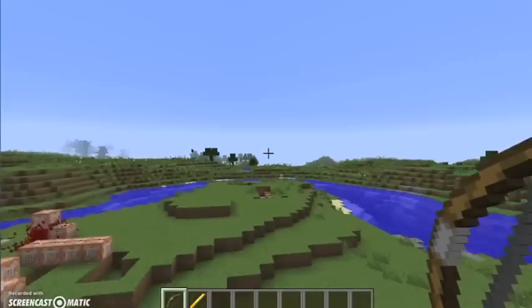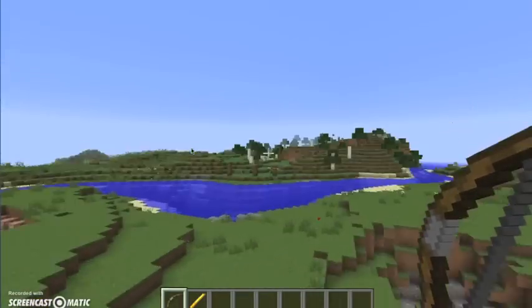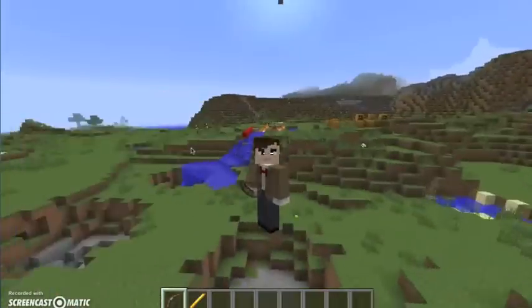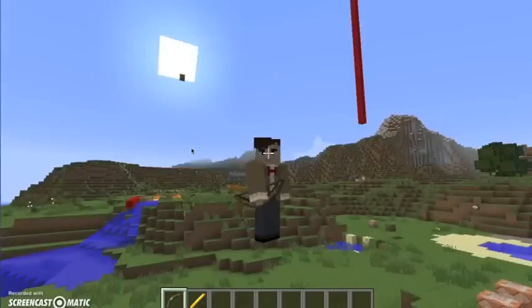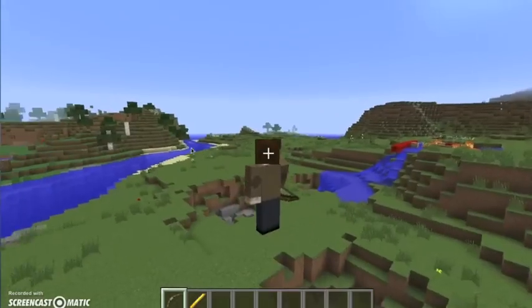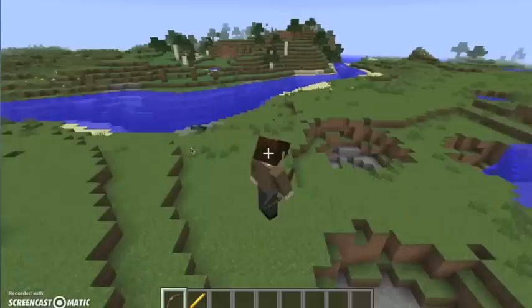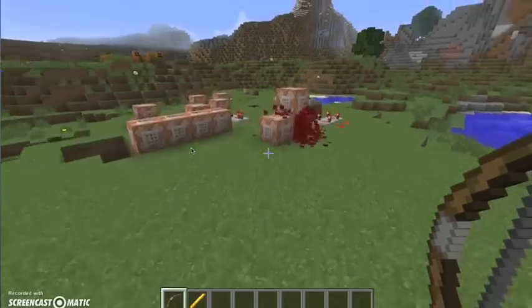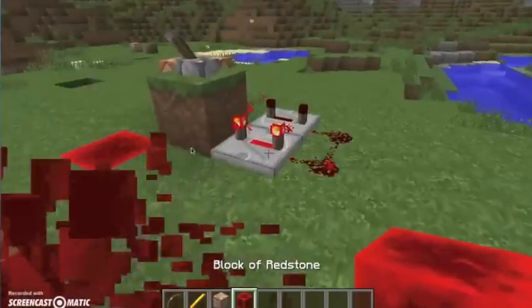So this is actually a bow — a lightning bow, I mean arrow, lightning arrow, basically. My sister put a Doctor Who skin on me, whatever. As you can see, when I shoot it, lightning strikes it all the way. Today I'm going to show you how to do that. It's pretty simple, actually. Let me just get the command blocks and the right stuff.